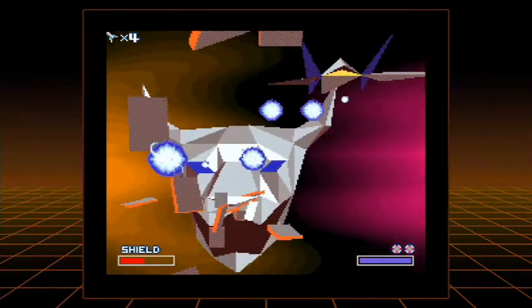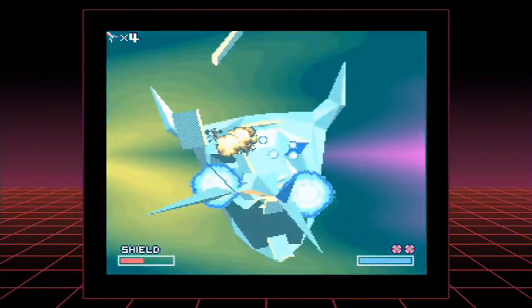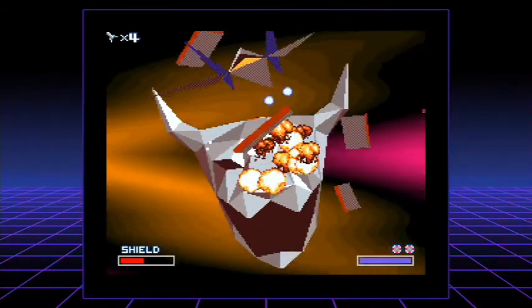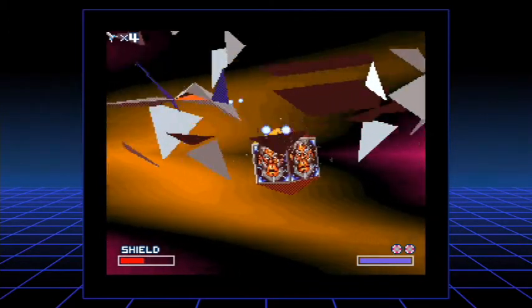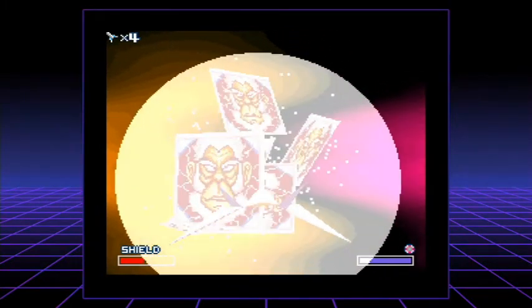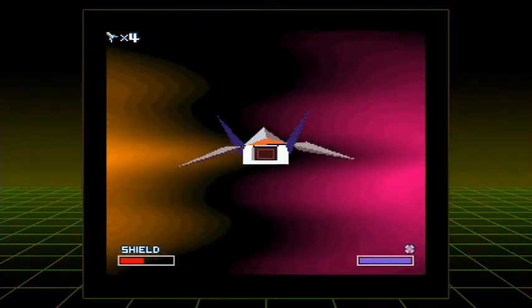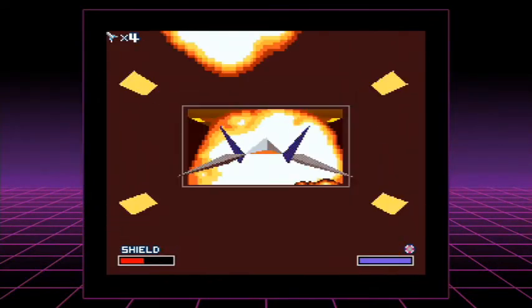I wonder if it's worth throwing a bomb here. Let's throw one — can't do any harm. Is that one eye gone? I believe it is. Is that both eyes gone? There it is — so just the box now. We throw a bomb on the box — and there we go! Oh my goodness, after all that button bashing and pain — Star Fox completed! The final chapter!